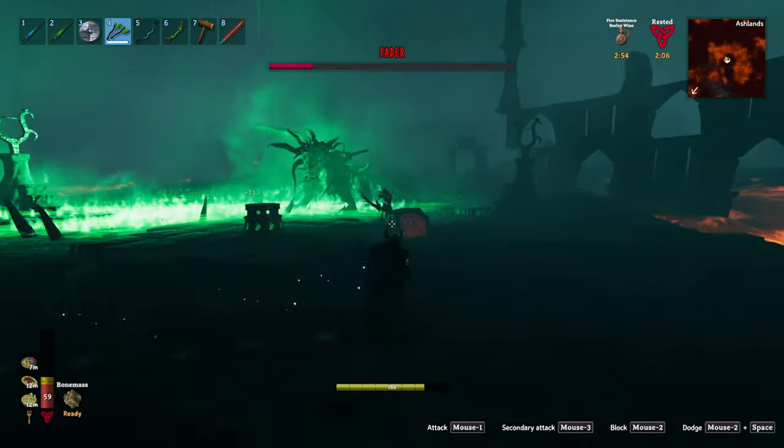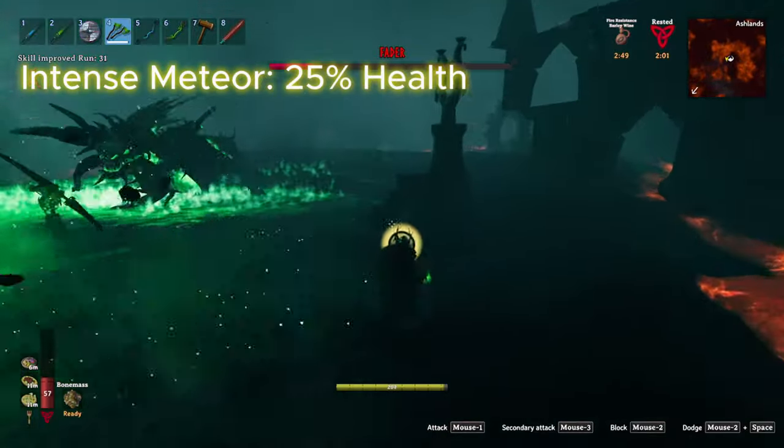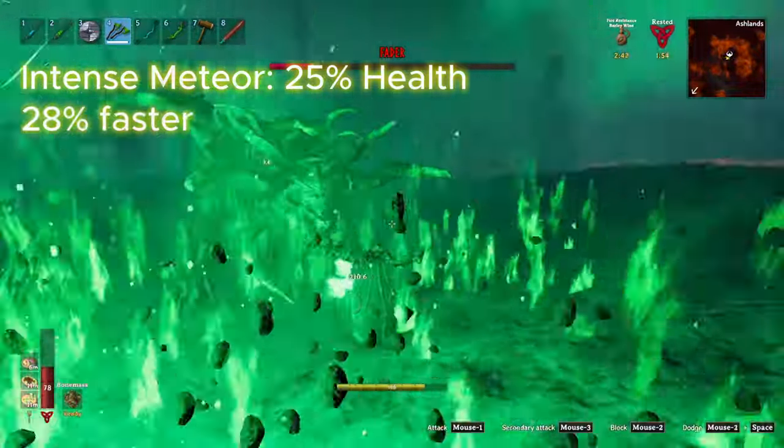Finally, the last attack is an intense version of the Meteor attack, which is activated when the boss is below 25% health. This version is the exact same as the normal one, with the only difference being that the 10 meteors spawn 28% faster.